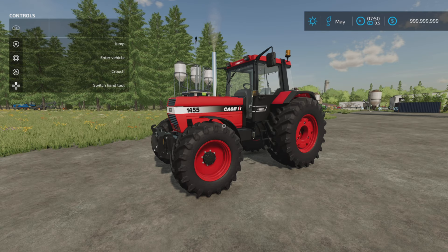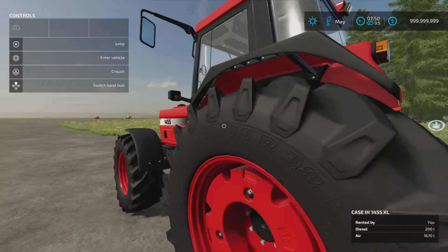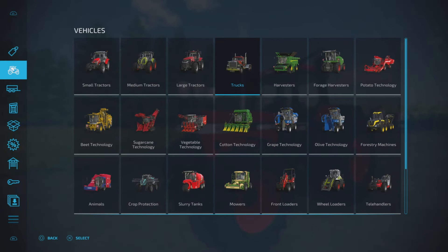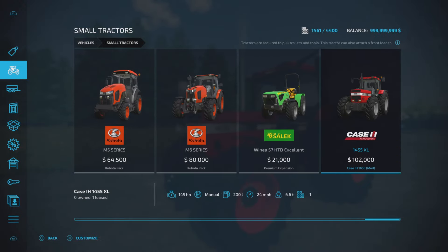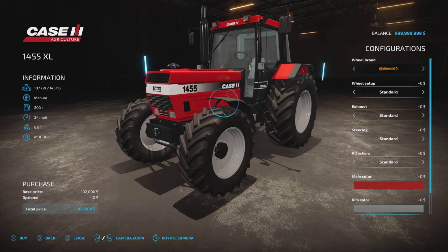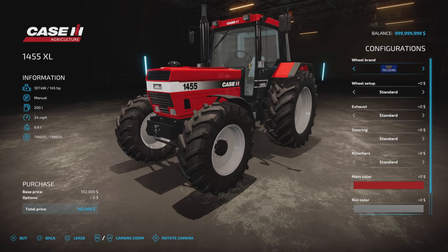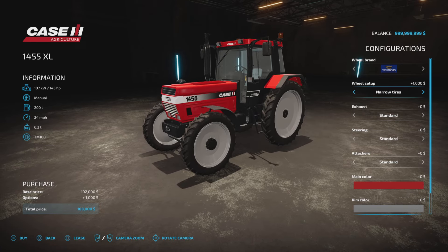Next we've got the Case IH 1455 by Chrissy Morris 3001 TWD Modding. 19.51 MB download, 14 slots on console. You'll find this under small tractors — it's not very high horsepower. 102 horsepower, the 1455. Tyre options: Trelleborg, Michelin, Continental, Mitus, BKT, Vredestein, Nokian and more. Trelleborg has a narrow option, Michelin has most standard options but no full twins or narrows, Continental does have narrows.